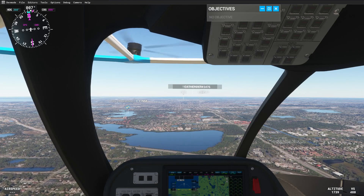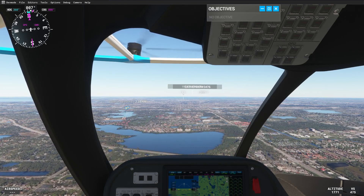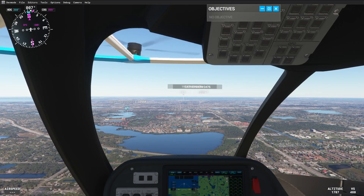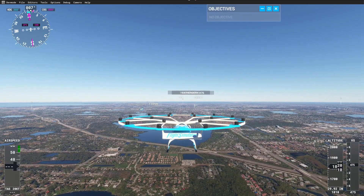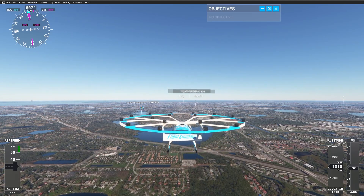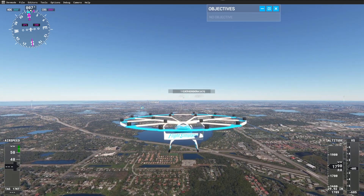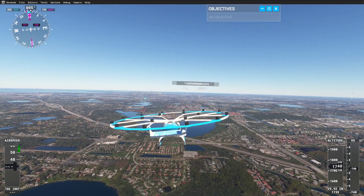Alright, welcome back folks. We're going to be doing some more Microsoft Flight Sim today and we're going to be flying over Disney World, Orlando Florida in a drone, so we get to see a lot of the sites up close and personal and get to do things from a bird's-eye view.